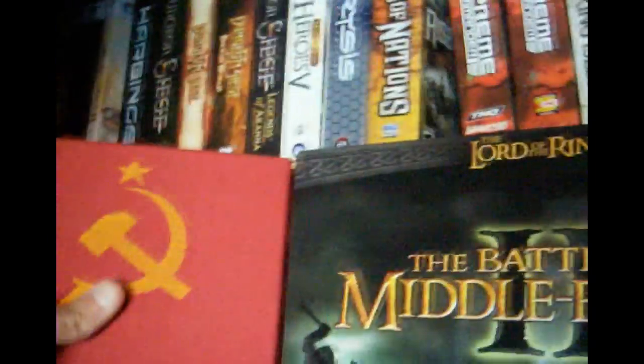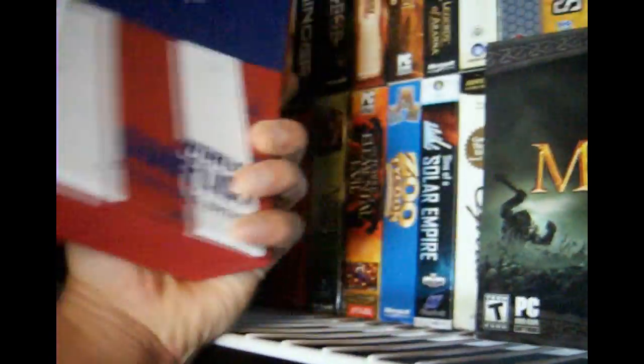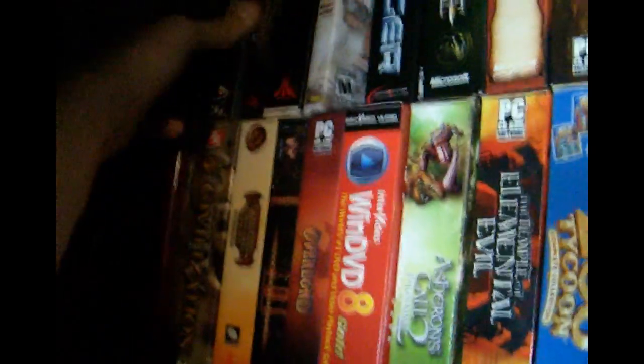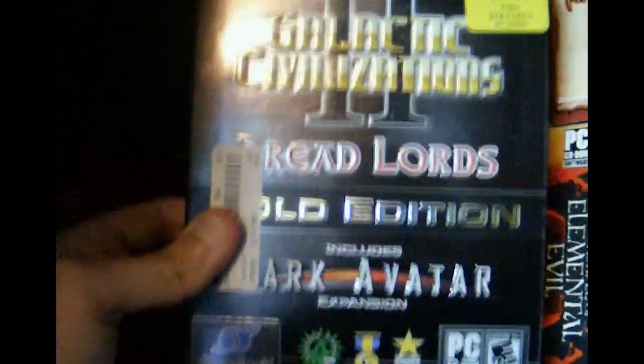Starting top to bottom on the shelf: a collector's edition of World in Conflict, the Jade Empire Special Edition, Galactic Civilizations 2 with all the expansions — great game if you haven't played it — Richard Garriott's Tabula Rasa, the new revamped King's Bounty, The Witcher collector's edition, and Dawn of War 2.